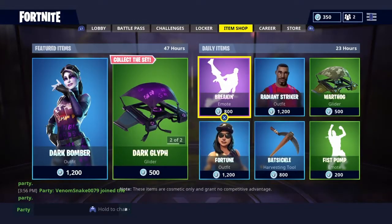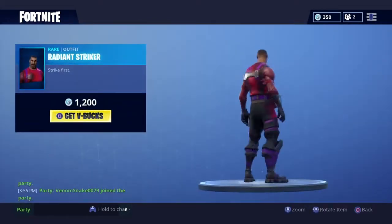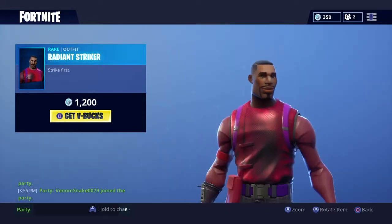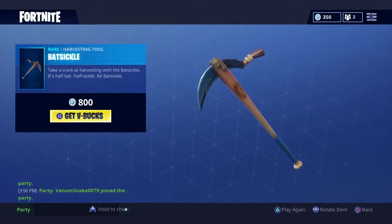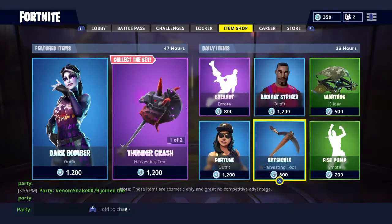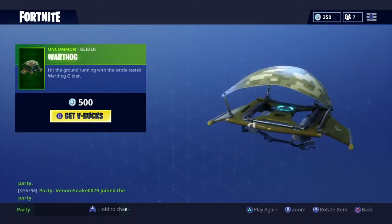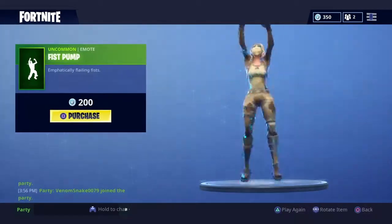Breaking comes back — that hasn't come out in a little while. Radiant Striker comes out, oh my gosh. I like this skin, it's one of the first animated skins. I love it. Batsicle! Sounds like the Scythe — if you guys want a Scythe-sounding pickaxe, go ahead and purchase this. Warthog comes out. I think this came out like two weeks ago. I'm not sure why they keep bringing this glider out.